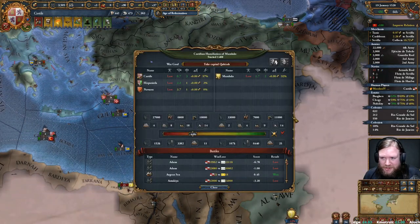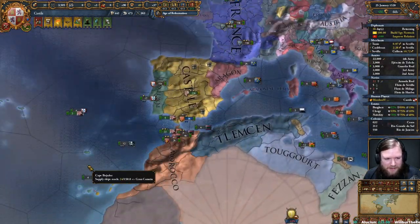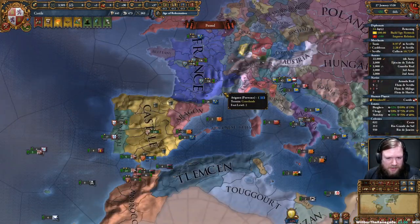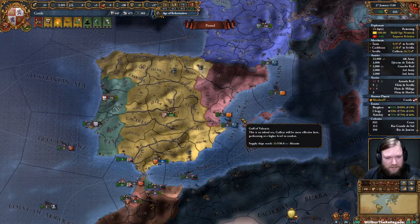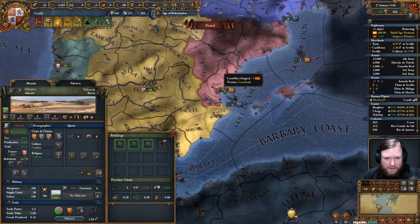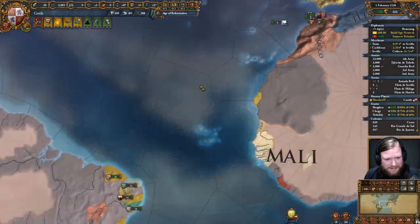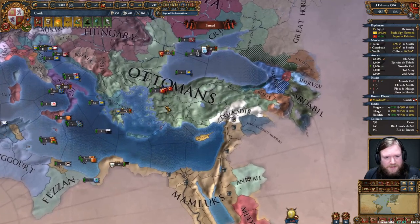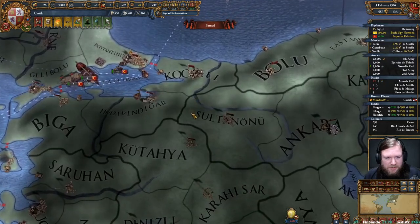Which should, once my diplomat comes back, give me an opportunity to peace out the Mamluks for less. The Mamluks were demanding quite a lot - they want me to break my alliance with France, which would basically get Aragon to declare war on me. They want me to give up Navarre, give Alicante back to Aragon, plus money and war reparations - I just can't afford this. What I'm really holding out for is somebody else to declare war on the Mamluks and take some pressure off.